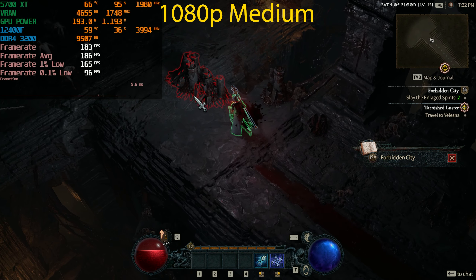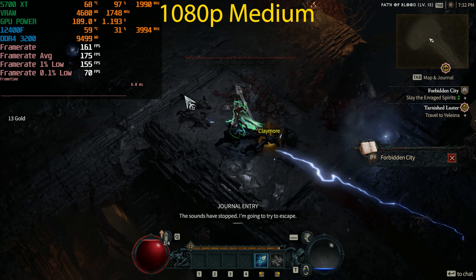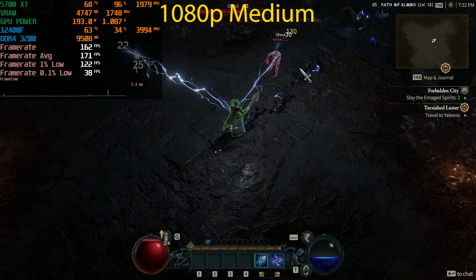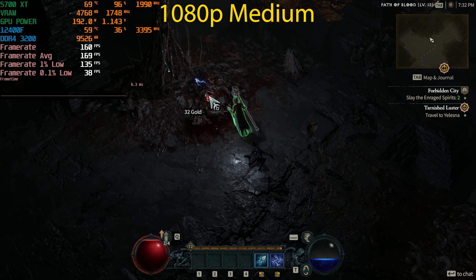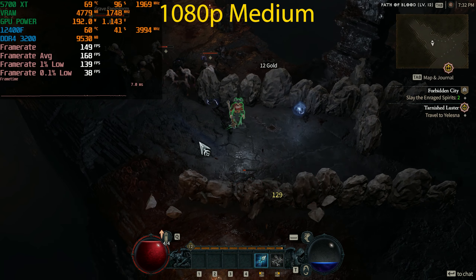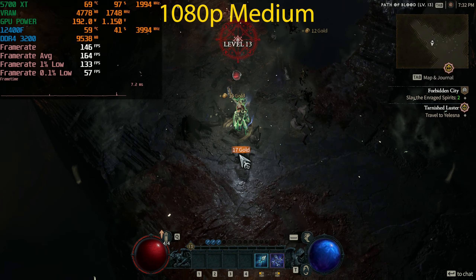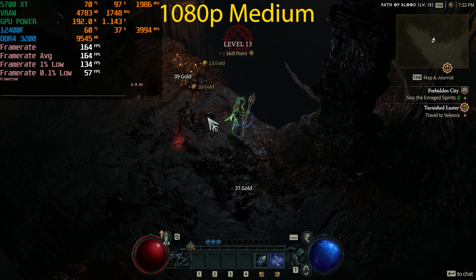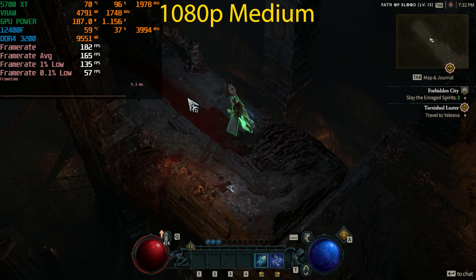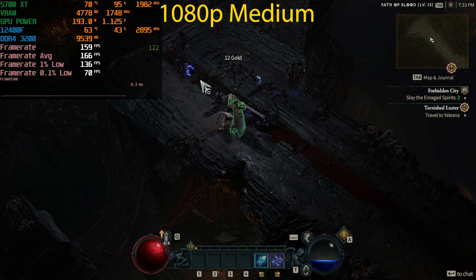At 1080p Medium we got a decent increase in frame rate — up to about 180 FPS at times — but the average didn't increase that much, sitting around 170 versus the previous 140. This game is perfectly playable at 60 FPS, so that roughly 15% performance bump is something you'll have to decide if it's worth. VRAM usage decreased but still sometimes hits that 8 gigabyte frame buffer even at 1080p Medium.